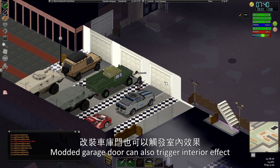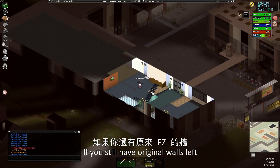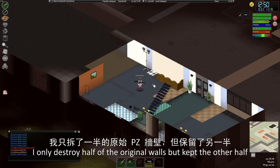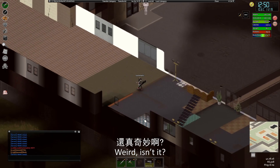Here are some things worth mentioning. A modded garage door can also trigger interior effects. If you still have original walls left, they can also trigger interior effects. As you can see right here, I only destroyed half of the original walls but kept the other half. Weird, isn't it?